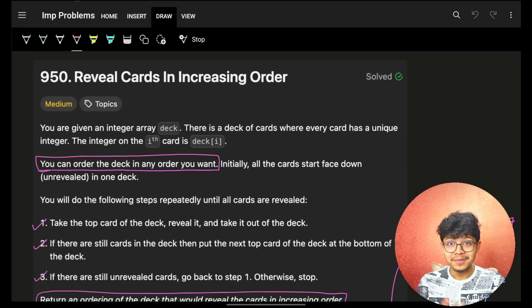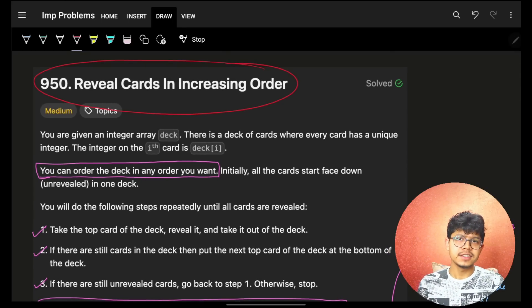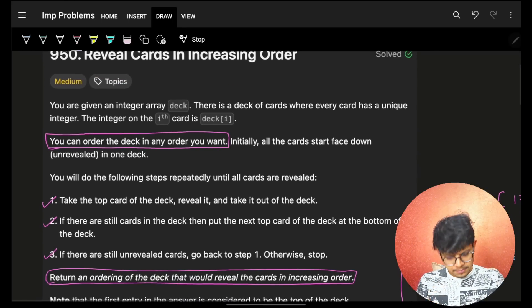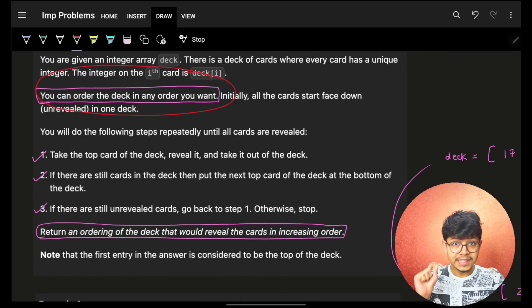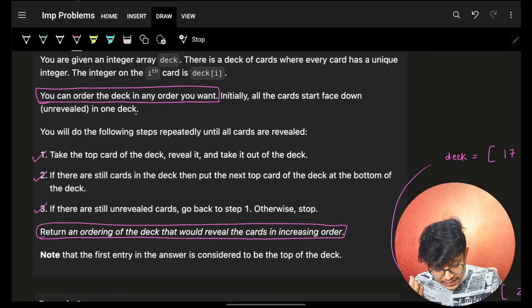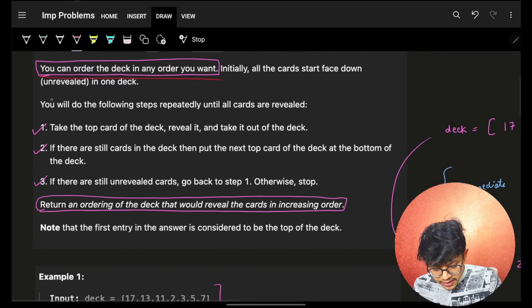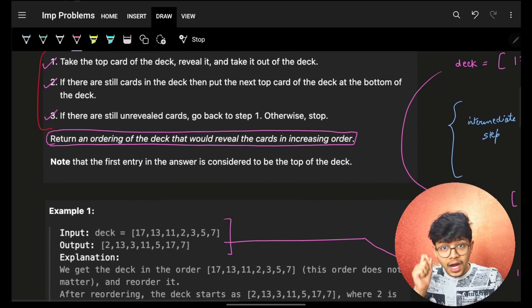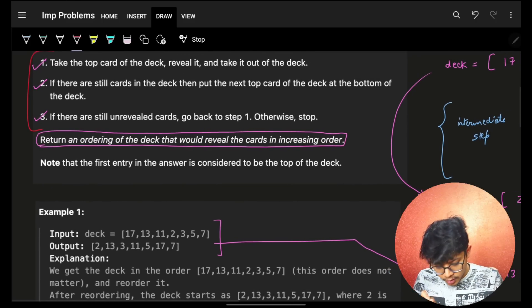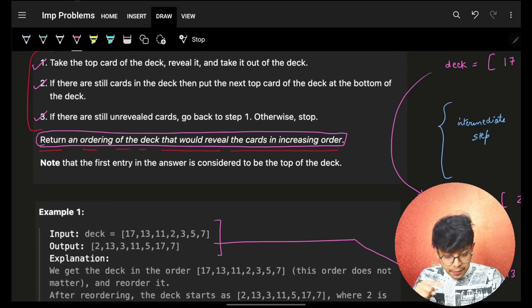Hi guys, good morning, welcome back to a new video. In this video, we're going to see the problem 'Reveal Cards in Increasing Order'. This problem says that we are given some cards and we can order the deck in any way in the very beginning, and initially everything is unrevealed. After performing some steps, we have to return an ordering of the deck that would reveal the cards in increasing order.